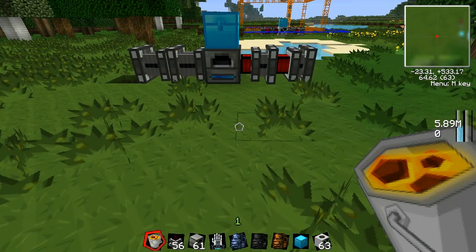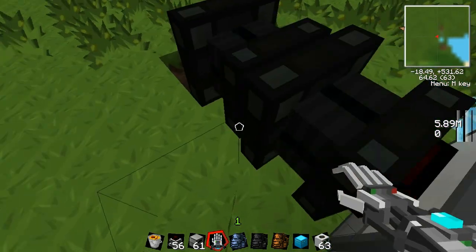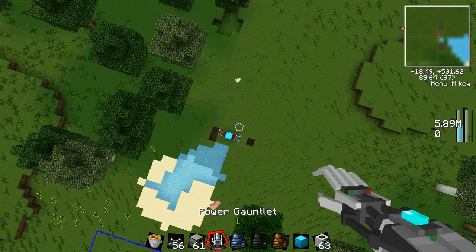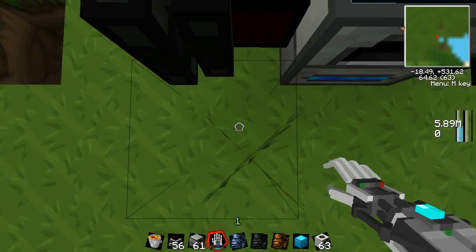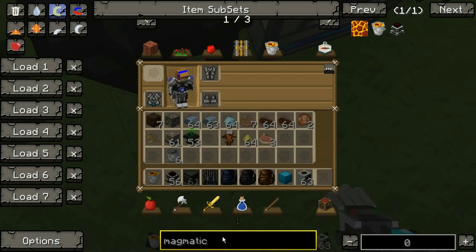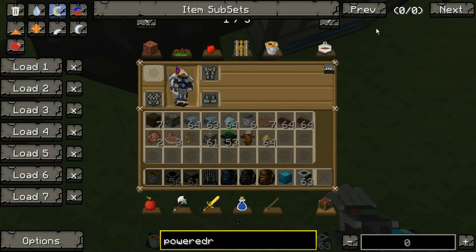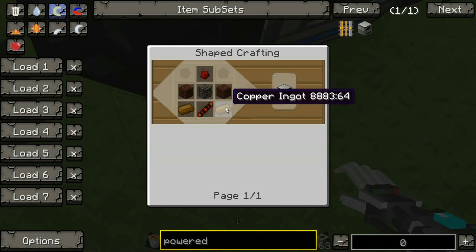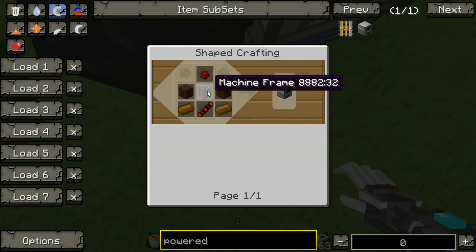It still produces the same amount of energy, so it saves you materials and takes up less room. For the powered furnace recipe you push R - it's two bricks and a machine frame. To make the machine frame you need copper - mine it. You also use gold, glass, and iron ingots on the side. You can pause the video to look at the recipe.